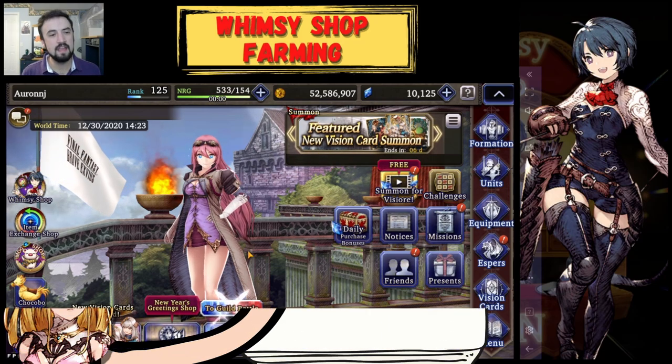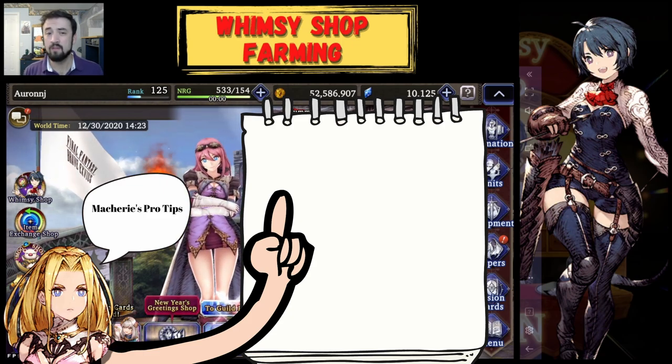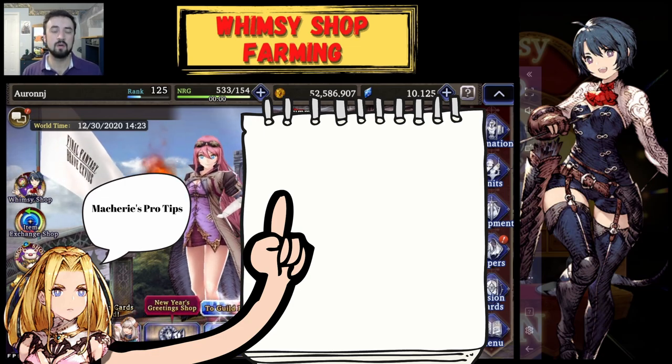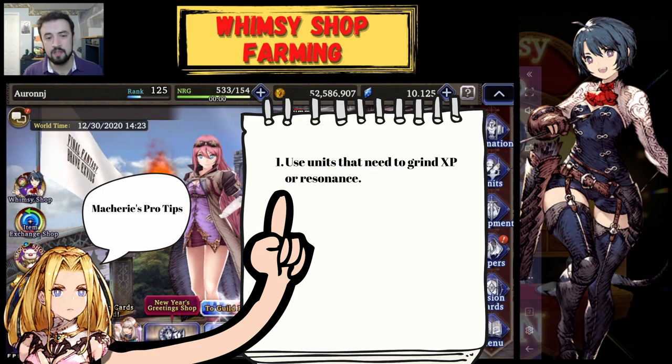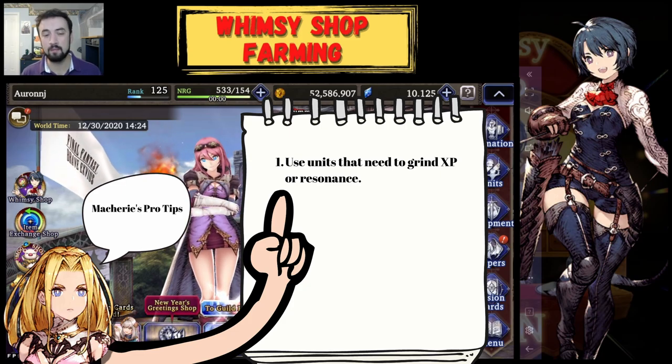My last tips on Whimsy Shop farming have to do with maximizing your energy consumption and what you're getting out of it, because you want to get more than just three shards of value from spending maybe 500 to 800 to 1000 energy to spawn a Whimsy Shop. Make sure you are using units that will benefit in some way from being in the party — maybe it's units you're leveling up, maybe it's resonance building with espers, maybe it's party resonance building.